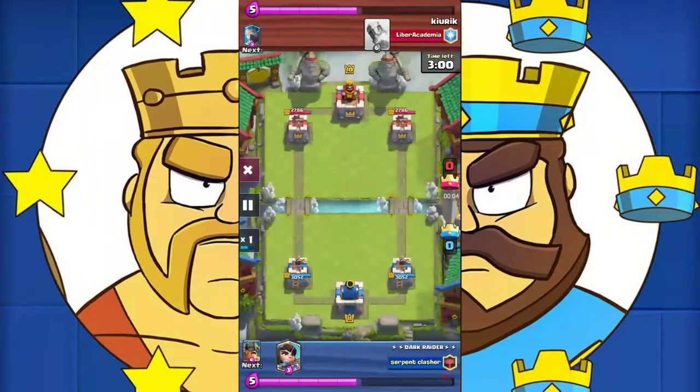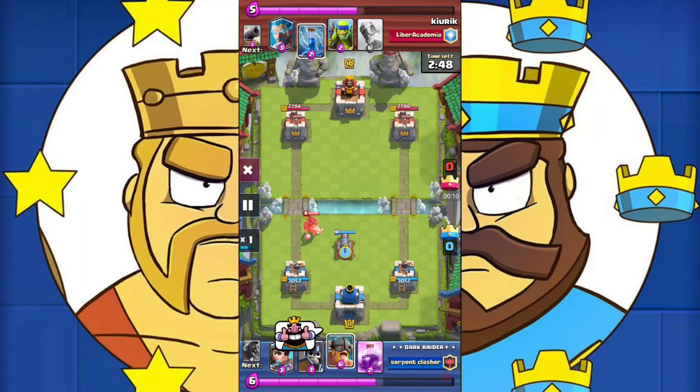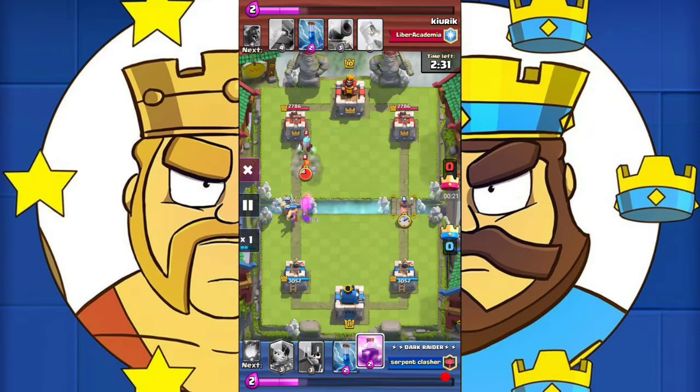Hello guys, welcome back to another video. In this video I am going to share my hog rider and elite barbarian deck with the princess, which I just unlocked a few days ago. The princess is really strong if used correctly, and in today's video I am going to show you this deck with which I got 7 wins in the double elixir challenge.